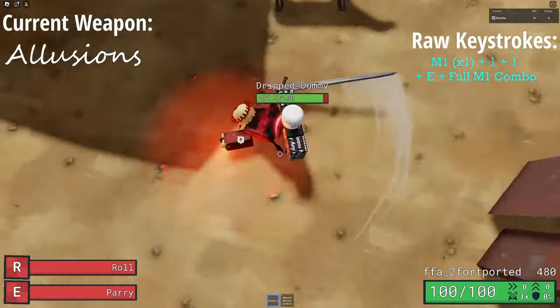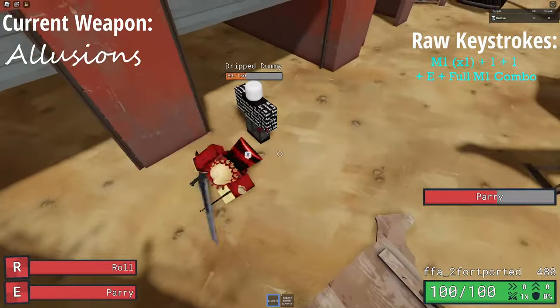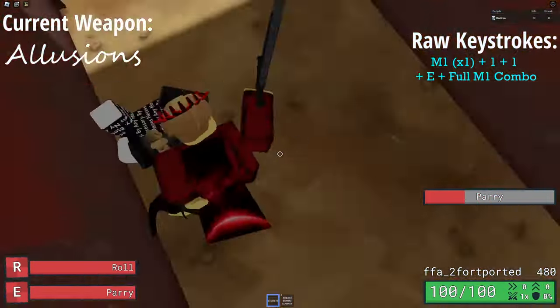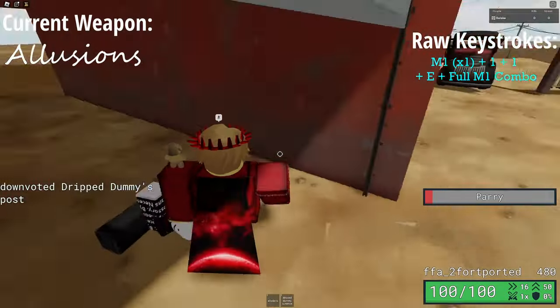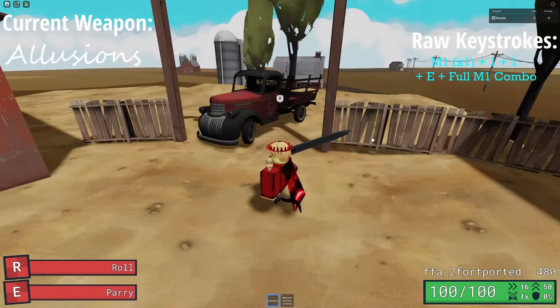For Illusions, a simple 100HP combo goes like this: open with an M1, unequip and re-equip the weapon, and then right away parry the enemy, and then after the hit, kill them with a full M1. This combo is pretty simple but extremely effective because due to Illusions' huge range, it's hard for anyone else to hit you while doing it.